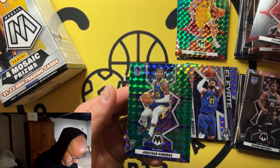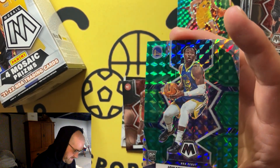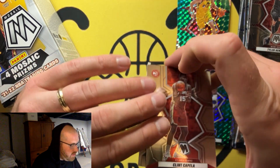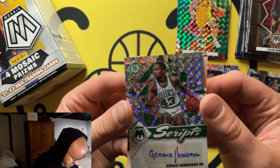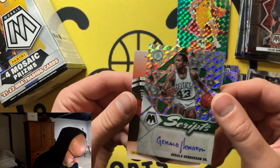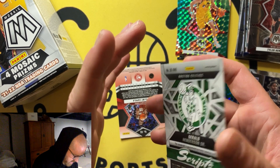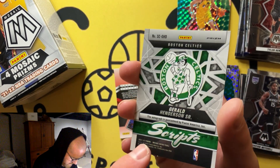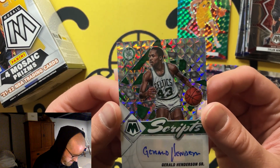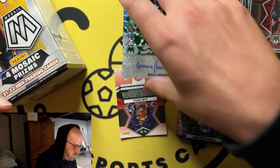PJ, John Wall, Hero insert, Kuminga green — he still has the potential to live up to his lottery top-10 status. Let's flip it and see what we got — a Gerald Henderson Senior Mosaic Scripts auto. First of all, actually pretty good auto — he actually writes his name nice. There's a bend there, guaranteed by Panini. It definitely wouldn't end well if you were looking to get that PSA'd, but hey — you pulled the script.